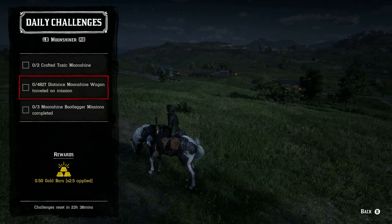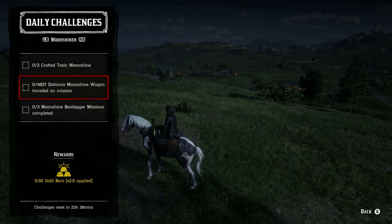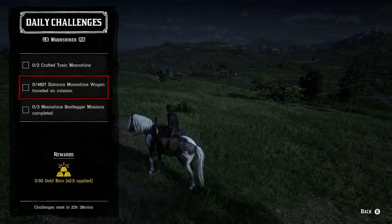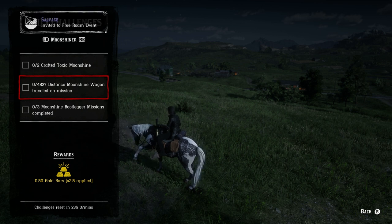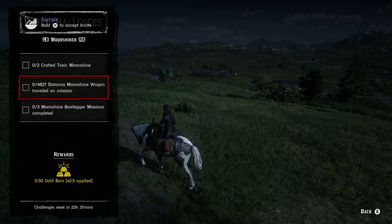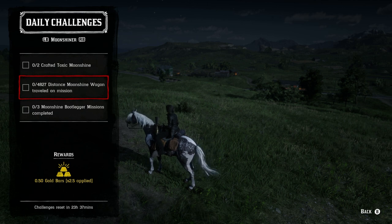For the moonshine role — crafting two toxic moonshine requires a pamphlet, which I don't think is worth it unless you have a lot of money. For the 4827 distance moonshine wagon traveled on a mission, this is equivalent to about two deliveries of moonshine — so with the initial setup, delivery, riding back to the shack, and starting again, it might take over an hour. For three moonshine bootlegger missions completed, you can either run into these naturally around the world or start them right away by talking to Maggie at the moonshine shack.